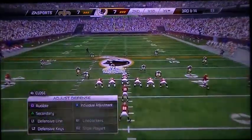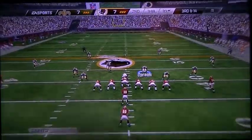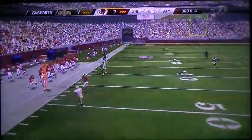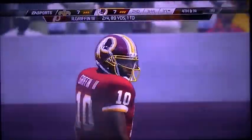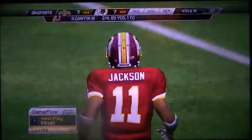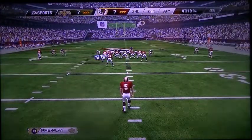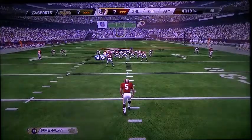Morris is lined up now as the running back behind the quarterback. Throw to the left — incomplete as that ball sails out of bounds. When you get in these situations, there's not much you can do. Third and long — not easy to pick up first downs in these types of situations.